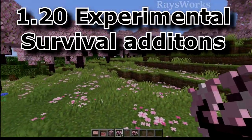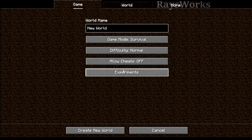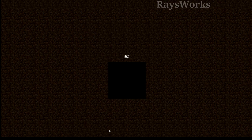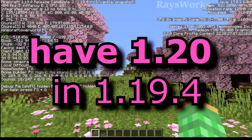1.19.4 has smaller and more technical changes compared to what 1.20 is all about, but you can get access to the 1.20 stuff if you click Experiments, which takes you to a page where you can add things like the bundle or the new 1.20 features — but this is considered experimental. If you click Done and create a new world, you now have a world which has the new 1.20 things, but you're still playing in 1.19.4.